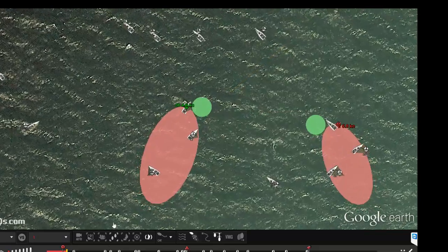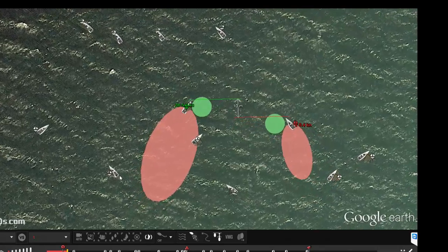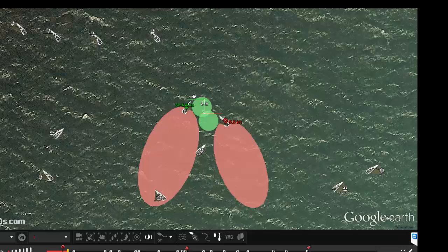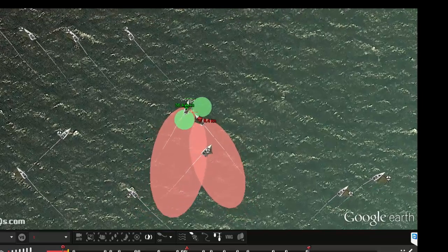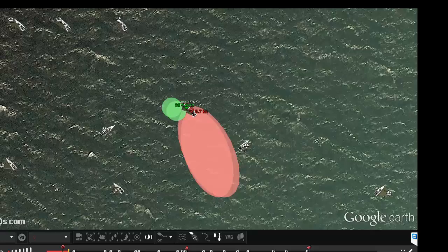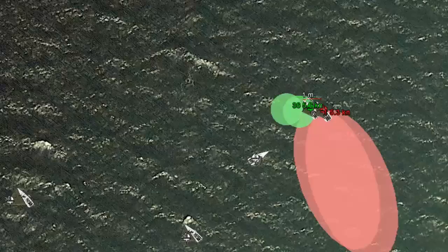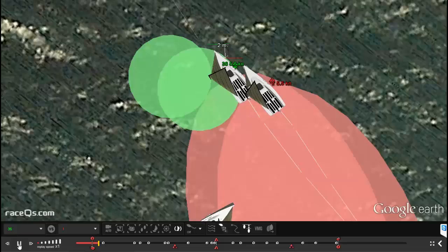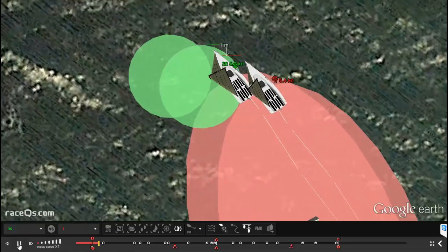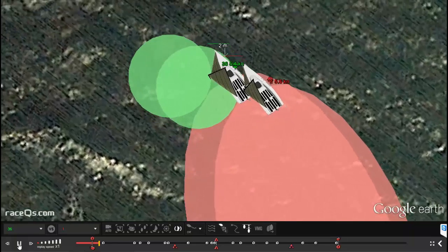We'll take a look at the top view — you can see both boats closing. Boat 36 is on port tack, boat one is on starboard tack and look just how far ahead they are: 8 meters. But they are going to tack almost right when they would be crossing and end up just underneath boat one. And now you can see boat 36 is well in the other boat's Lee Bow zone, which is this green circle. So they lost 6 meters in that tack — remember they were 8 meters ahead. You need to be pretty far ahead and able to get into this position.